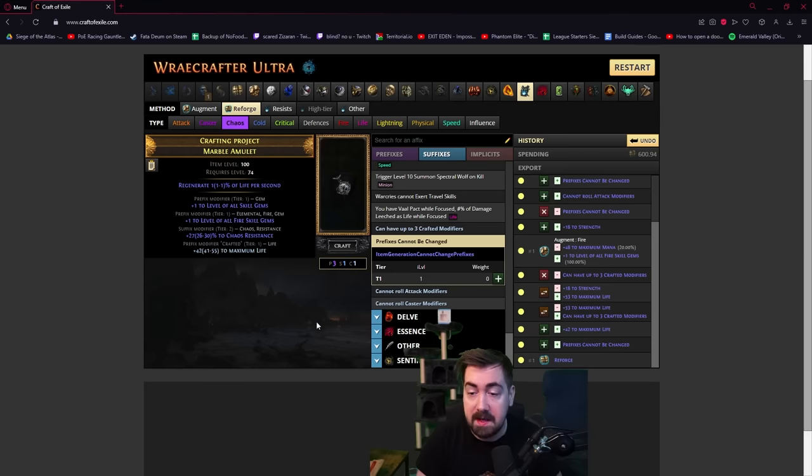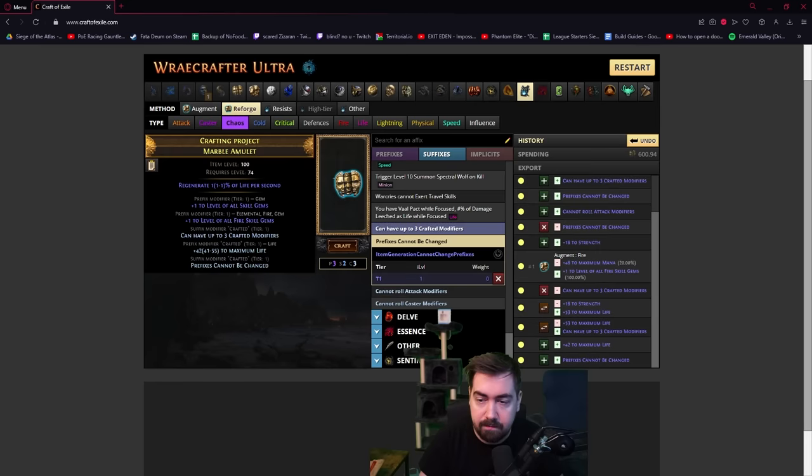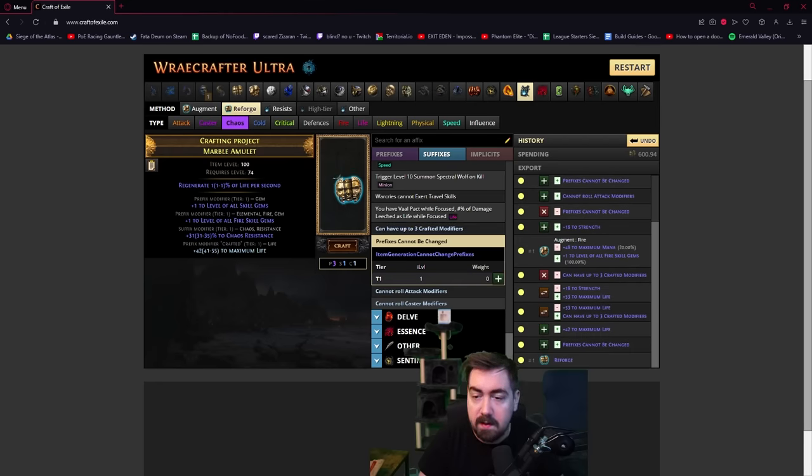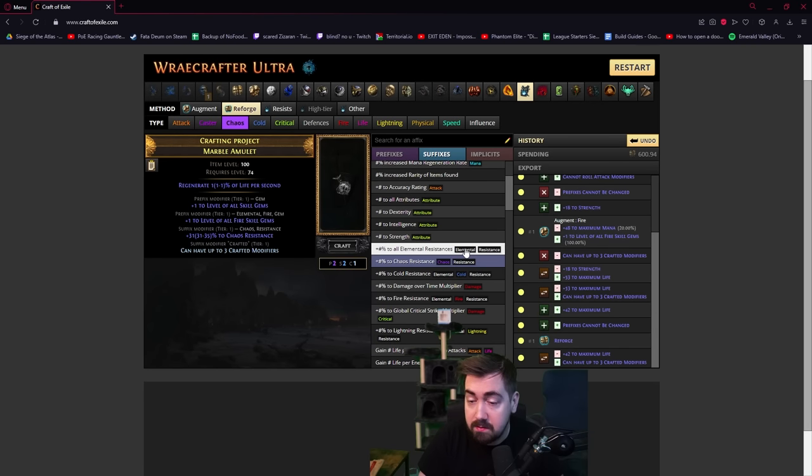Reforge chaos is really nice because it ends up guaranteeing chaos res. You should be able to do a veiled chaos orb at this stage too, but craft of exile throws an error — I've reported that because I'm pretty sure you should be able to. That is a little risky, as is the reforge chaos, because it could fill up the suffixes. After hitting chaos you can do multi-mod life and then whatever else you want. You could also just craft life and exalt two suffixes — those are the choices you have.